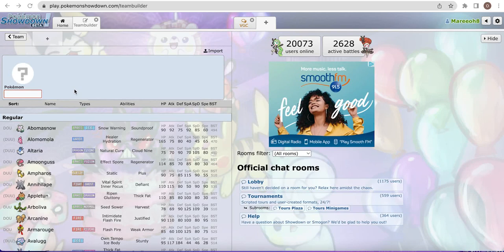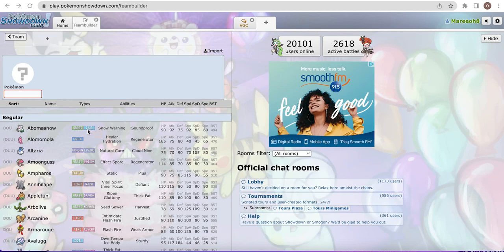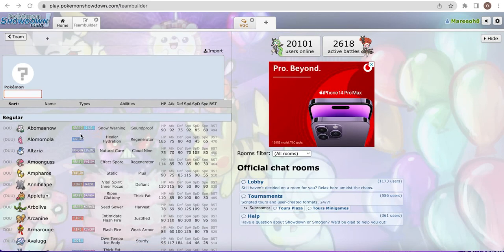Before we get started on the video, make sure you're subscribed - it's quick and easy and you can always change it anytime. The comment question of the day is: what is your favourite Paradox Pokemon? Mine's probably going to be Iron Bundle or Slitherwing. Both are very cute and I love their designs.